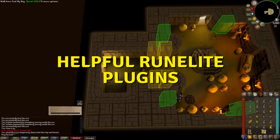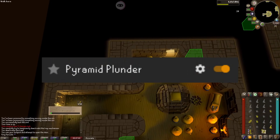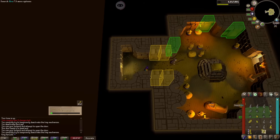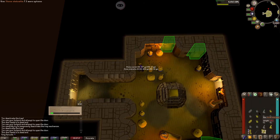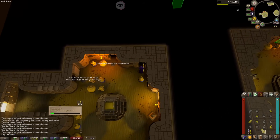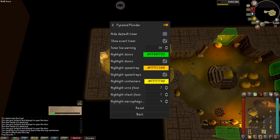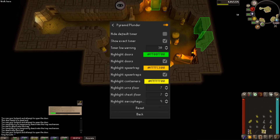The only RuneLite plugin I use for Pyramid Plunder is the Pyramid Plunder plugin. It highlights doors and spear traps by default, making them easy to see. It can also outline urns, chests, and sarcophagi. I recommend selecting the first floor you'll be looting for both urns and chests and ignoring the sarcophagus options. At level 91 and above, set the plugin to highlight urns on floor 7 and highlight chests on floor 7.